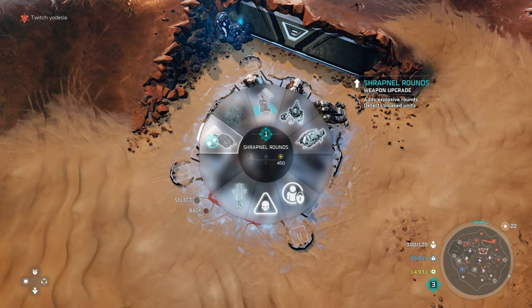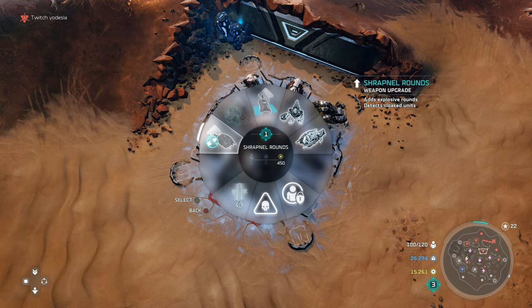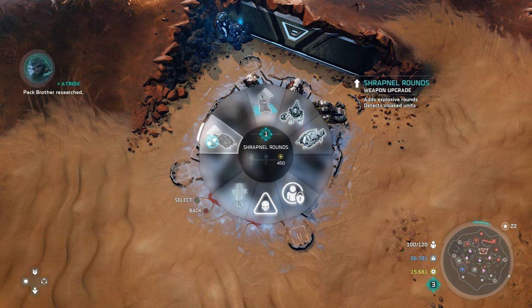Next is Shrapnel Rounds for the Choppers. You get this upgrade for a couple of reasons: if you already have a lot of choppers on the field and want more DPS, the ability to take down scouts, or clean up infantry quicker early game. Importantly, Shrapnel Rounds also gives choppers the ability to detect cloaked units. It costs 450 yellow — the same as the rabbit upgrade — so factor that into your build.